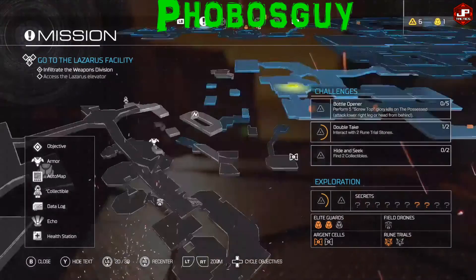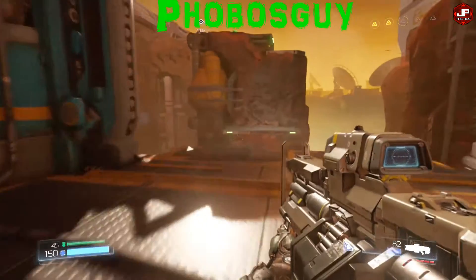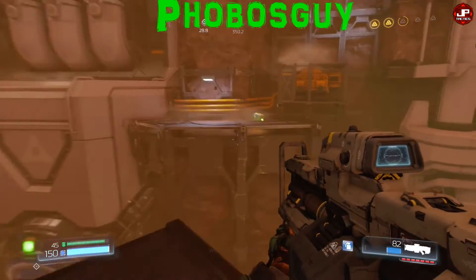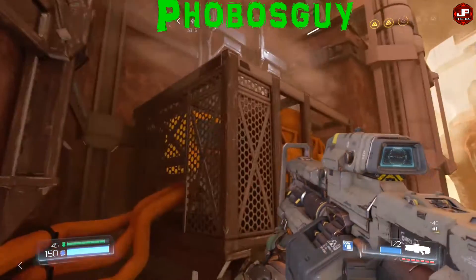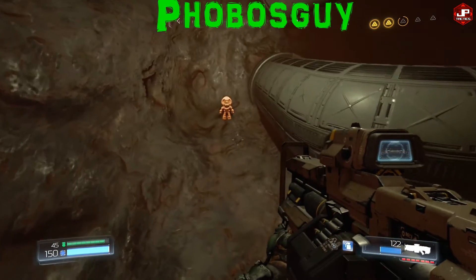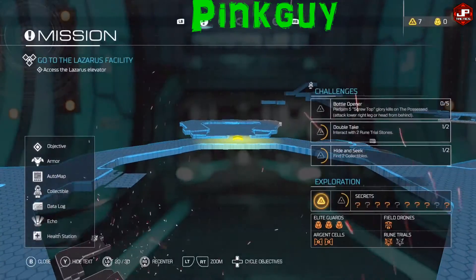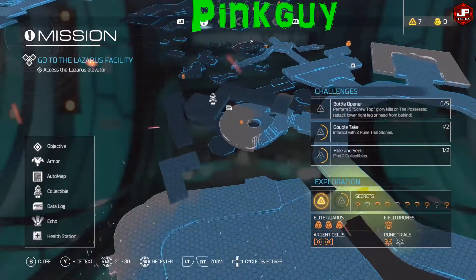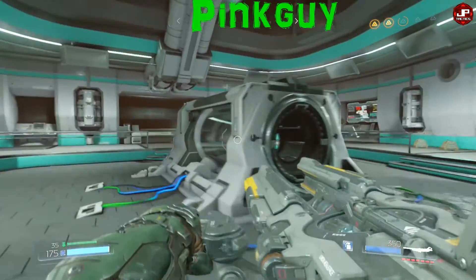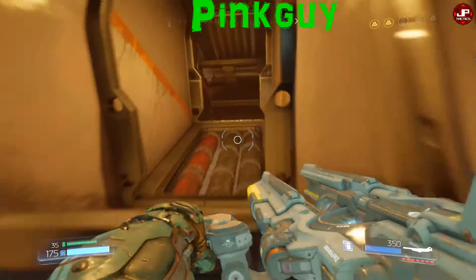Level eight — this first collectible is right beside the lever to open the door for the classic Doom map. Just jump over here. The lever is on the other side of this pipe — I put out another video for that — and this collectible is considered human. Then later on you'll come to this part and want to go into Prototype Lab One, jump on this machine, go through the vents, and you'll find it.